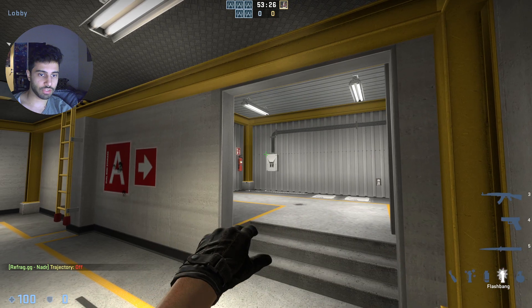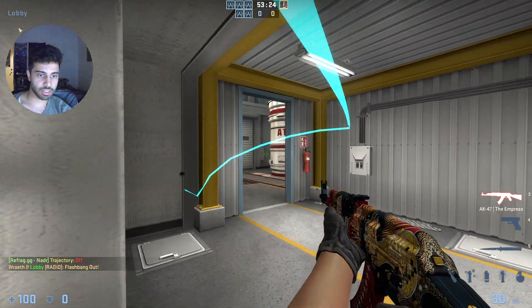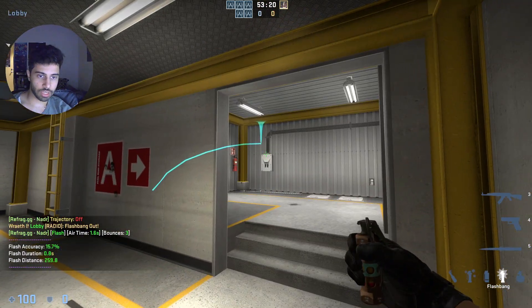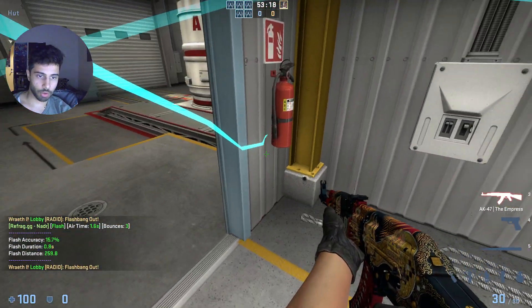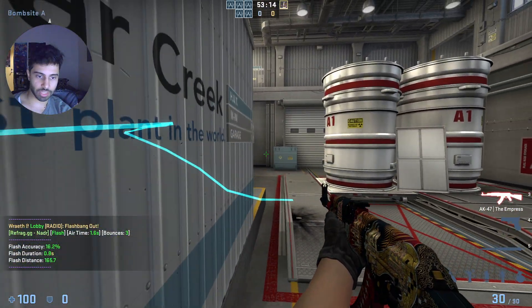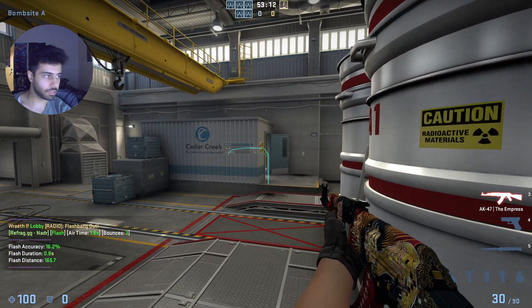Now let me explain the padding. The first flash is going to be right here, and you use it to peek this and to get close. The second flash, which you throw, is going to pop in such a way where it pops on the other side of the door. So it'll blind Asian vent, it'll blind people playing Tetris, and it'll blind people who are trying to peek this side.